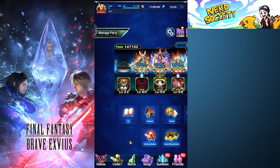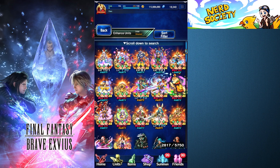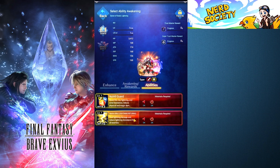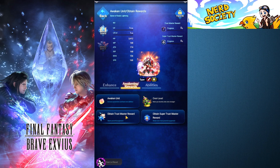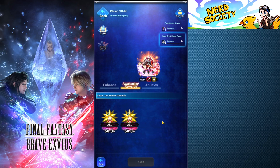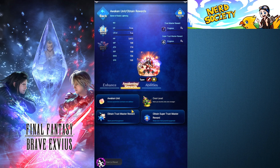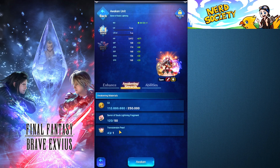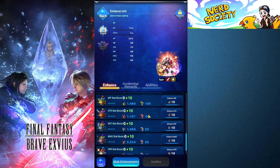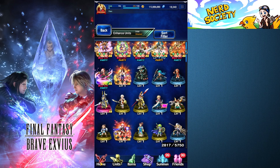Let me go to a unit I haven't fully enhanced yet — let's go to this new NV unit I just got. If we go to Rewards here, we can actually go to Obtain Trust Mastery Reward, click that, and it immediately takes us to the Trust Moogles. You don't have to scroll through looking for this anymore — it's made much easier. Obtain Super Trust Mastery — boom — your STMR Moogles are right there. Awaken Unit, you just look at the gil, how many Transition Pearls you need, and if you don't have enough you can actually click the Convert button, which I think is super cool. This is absolutely great.